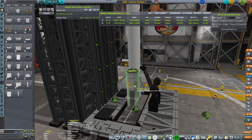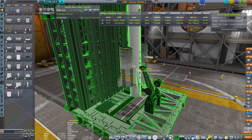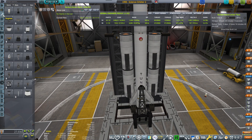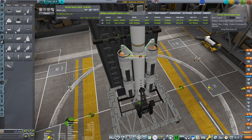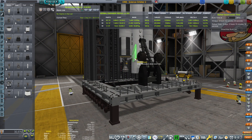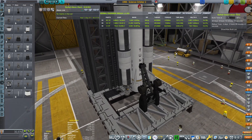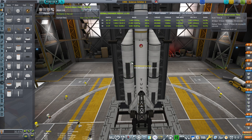We're going to be replacing the 2 SRBs with liquid fuel, because they can actually provide the same amount of thrust, if not less, but at the same time they will be connected by fuel lines to the main stack. So they will be providing thrust while fueling the main stack, and that's kind of important — at least here in KSP, those things are actually very, very useful. Do we have the fuel lines? Yes, connect them.